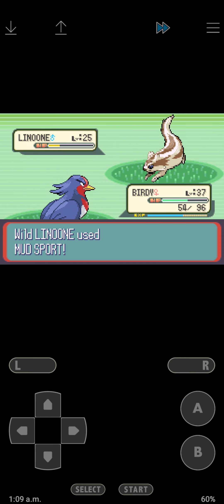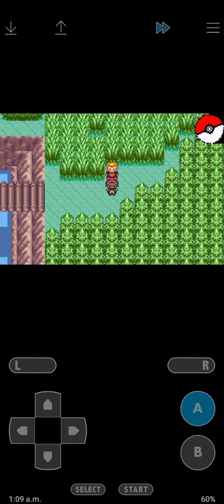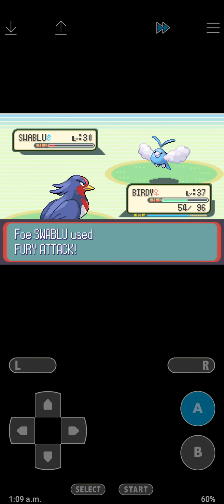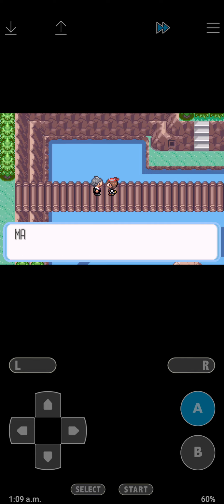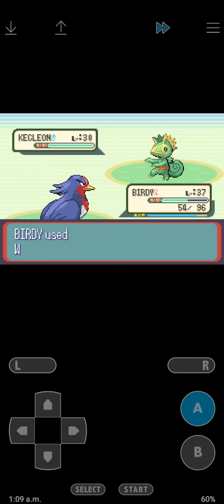We're just gonna do this - we're gonna battle this guy. You talk to Steven and he'll give us this little thing, and we can battle this guy. If I had an extra spot I would have definitely picked this guy for my team.